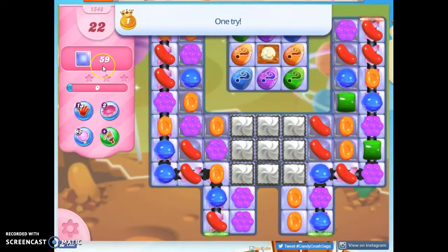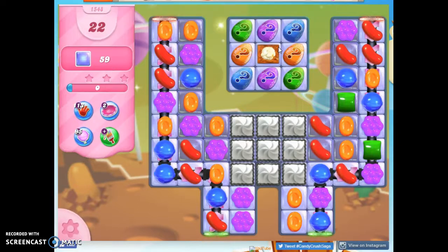We have 22 moves to clear out 59 jelly. We've got mystery candies on the board, which means we are going to be subject to luck. We have to try to hit these and see what they are, and if they're lucky, we'll probably do well — and if they're not, we probably won't.